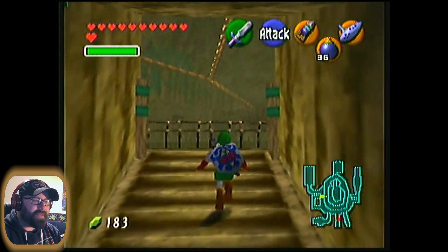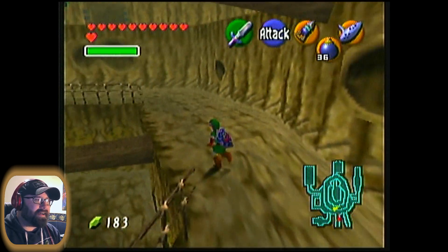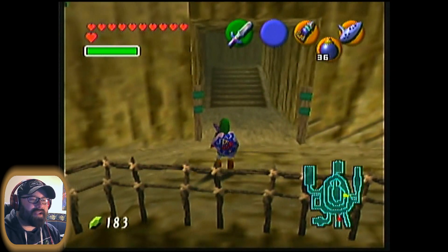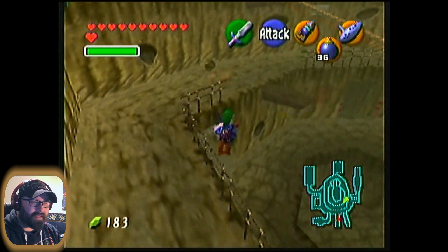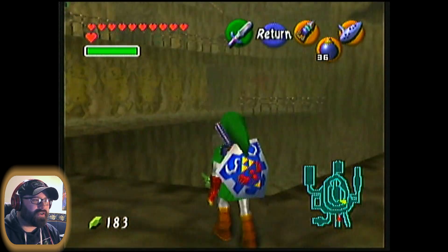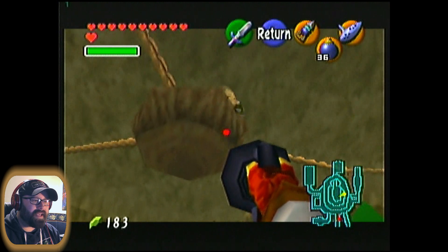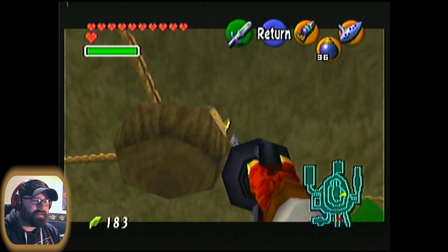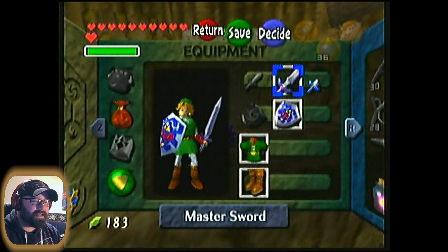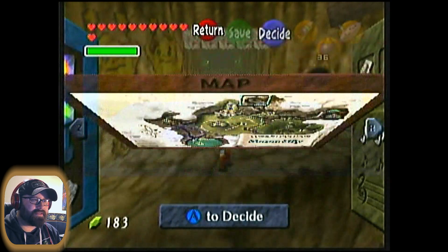I just wanted to show you that that exists in the game, and that if you're real careful with it you can get a few decent hits out of it. Anyway, that actually reminds me — I just heard the telltale sign of a gold skulltula. So we may as well get it while we're here. There's a gold skulltula hiding up there. Let's grab that. Checking the map — we still don't have the gold skulltula marker cleared, so there's still some to get in this area.